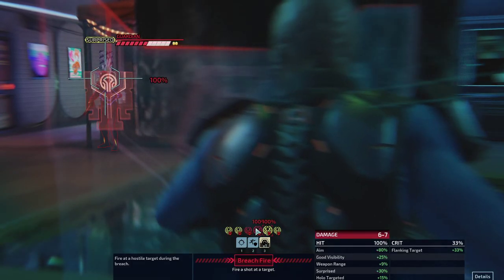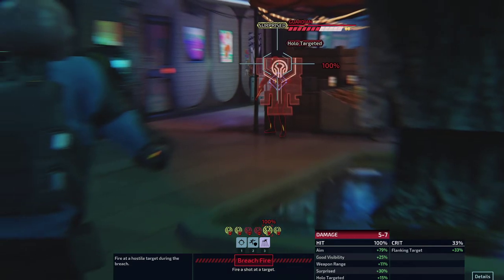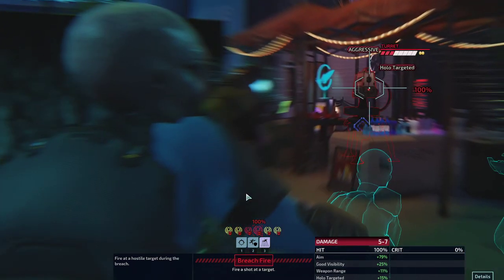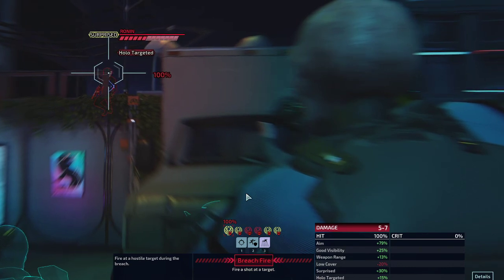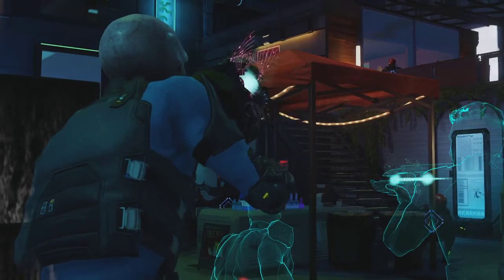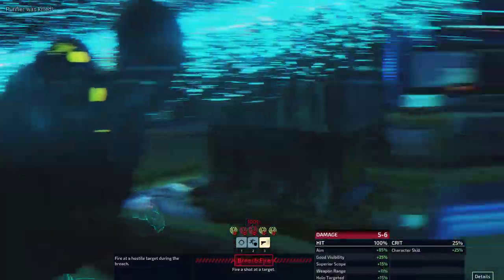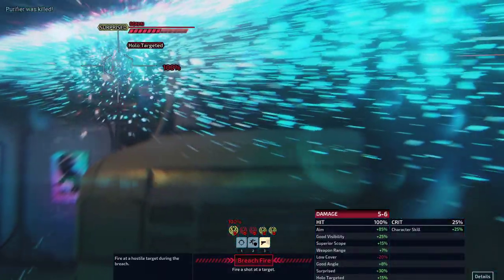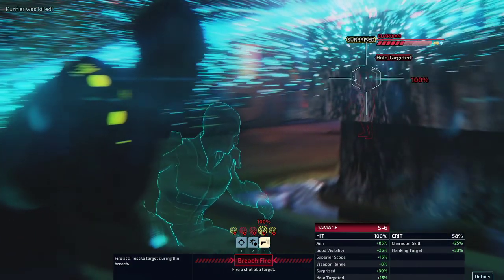We have a few enemies that are going to take shots at us — a perfect option to load a shield. The Guardian is probably our first target. The Purifier is a great target as well. The Ronin is another great target. Let's start with the Purifier. Did we kill it? Yeah, it appears that way.